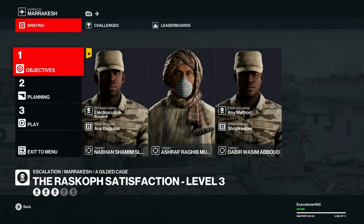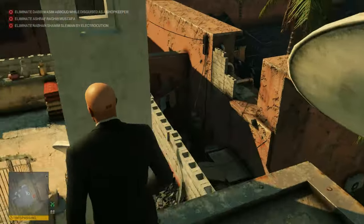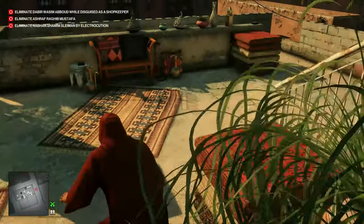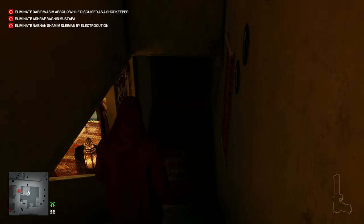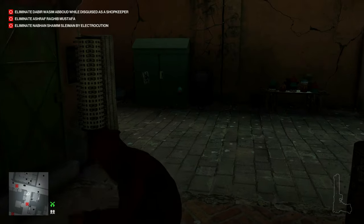For level three, we have another electrocution accident we have to pull off with the guard that patrols that little back alleyway. Instead of letting the cutscene play out, we can just get out of it right away and grab the shopkeeper disguise from the laundry. Now we'll toss our proximity taser right over there again so our target will find that once he comes down the alleyway.